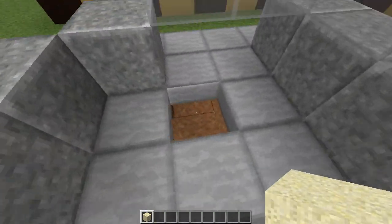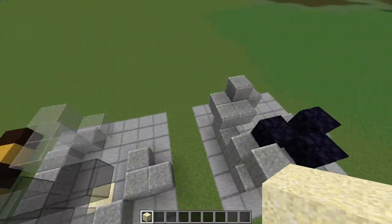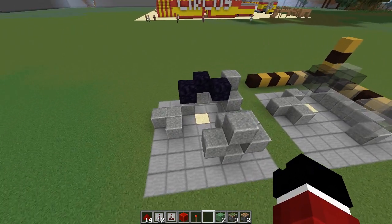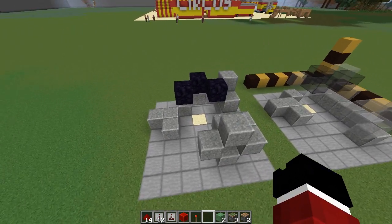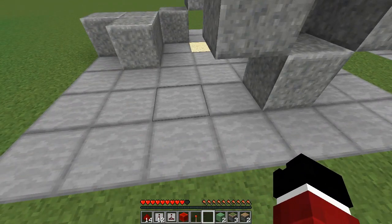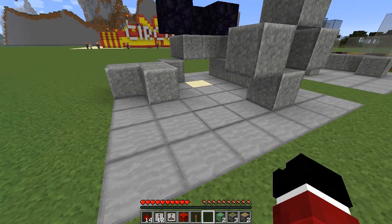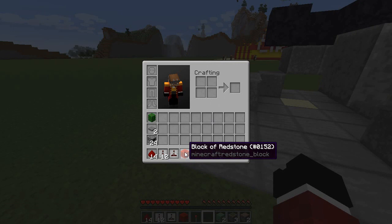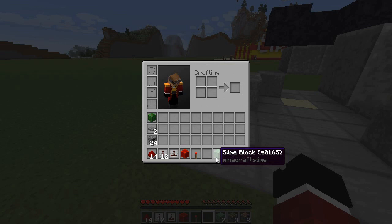And now we're going to go ahead and place the redstone involved in getting this baby running perfectly. Now that you've set up the area, I'm going to show you how to build it. We're going to go into survival mode so you can more easily follow me around. This is everything you're going to need: 14 redstone, 12 repeaters, a comparator, a block of redstone, a torch, two slime blocks, or one slime block and the object you want to turn into a ghost block.